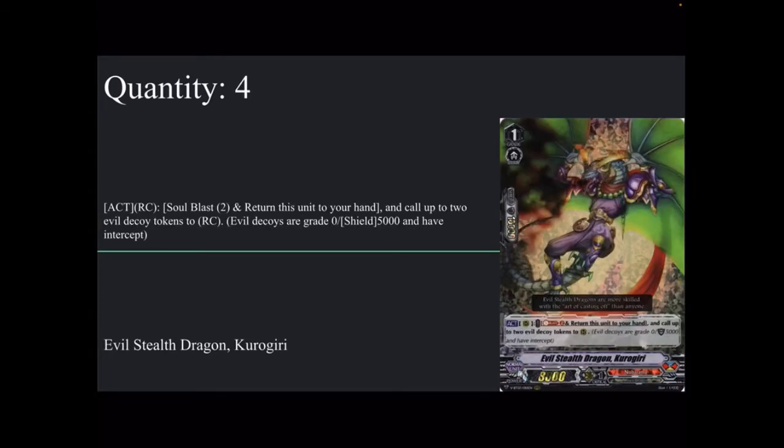Four copies of Evil Stealth Dragon Kodogiri — 8k base, 10k shield. Act rear guard circle: soulblast two, return this unit to your hand, and call up to two Evil Decoy tokens to rear guard. They are grade zero with 5k shield and intercept. This is where the deck's main gimmick kicks in — calling down Evil Decoy tokens. They can't boost but can get boosted, have 5k shield, and can intercept even from the back row. You get soul easily in this deck, so soulblasting for this is very manageable. Four copies.